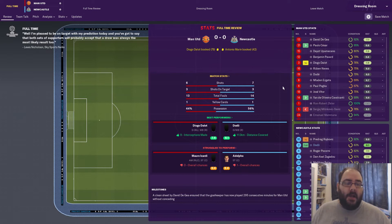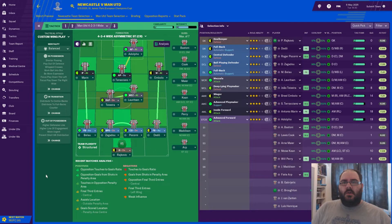No away goal for us, which could come back to bite us in the second leg. After that first leg disappointment — nil-nil away at Old Trafford — we come to St James's Park and hopefully get the job done to go into another Champions League final. The lineup: Rakovic in goal, now fully fit; Dodo, Pocone, Zagadu and Belal the back line; Teixeira and Lawrenson in midfield; Mbolo and Marin on the wings; Teresiano behind Adolfo up top. Bastoni, Cook, Maia, Keane, Perry, Madison and Fettiyarp on the bench.